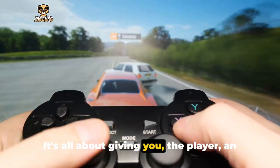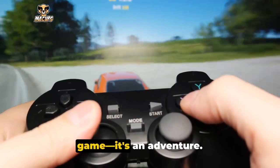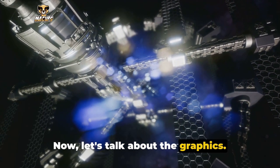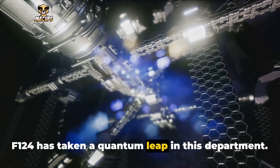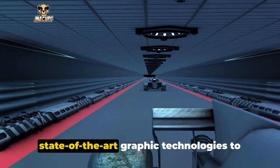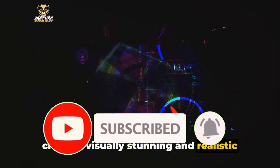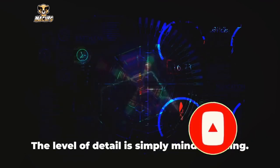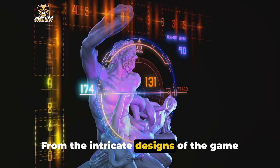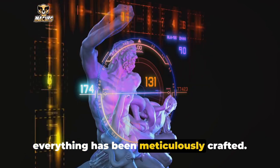It's all about giving you, the player, an experience that's more than just a game — it's an adventure. Now let's talk about the graphics. F-124 has taken a quantum leap in this department. The developers have incorporated state-of-the-art graphic technologies to create a visually stunning and realistic gaming environment. The level of detail is simply mind-boggling, from the intricate designs of the game characters to the breathtaking landscapes — everything has been meticulously crafted.